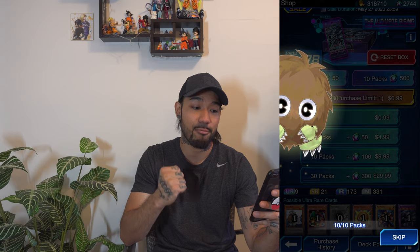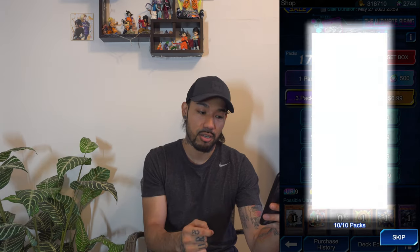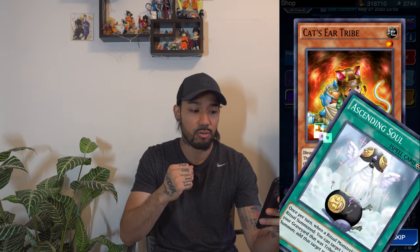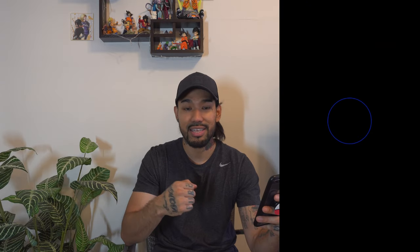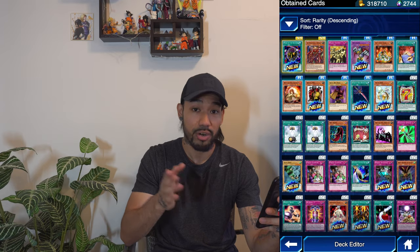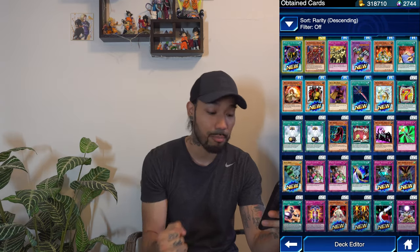Here we go for the final tenth pack of the video. Nutrient Z. Another Ascending Soul. Cat's Ear Tribe — we already pulled that when we skipped the animations. 20 packs in total here, and we got the Enchanted Javelin — so mission accomplished.